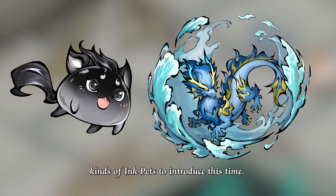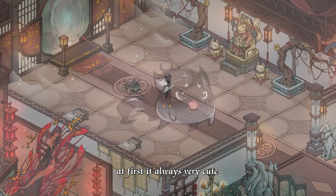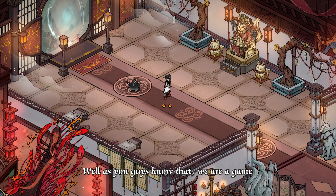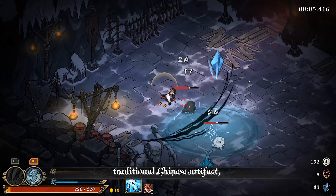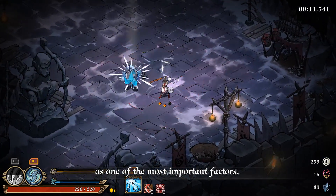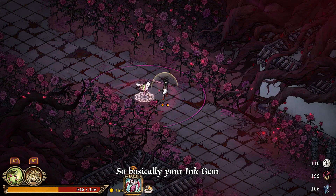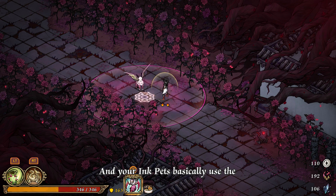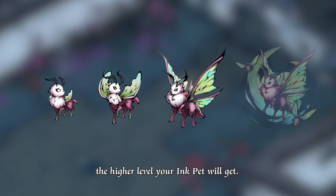So we prepared two different kinds of inkpads to introduce this time. The first one you can see — the pattern at first is always very cute because it evolved from the Momo, which is the origin of everything. As you guys know, we are based on Oriental mythology and traditional Chinese artifacts, so we chose ink as one of the most important factors. Basically, your inkjam is the fountain of your power, like electricity, and your inkpads use the power from the inkjam. So the higher your inkjam gets, the higher level your inkpads will get.